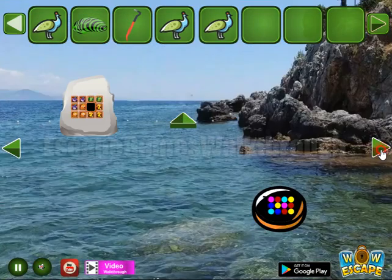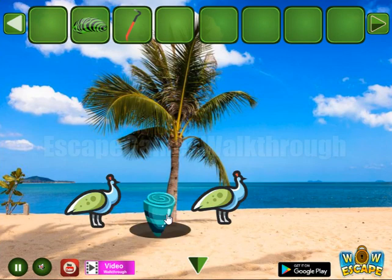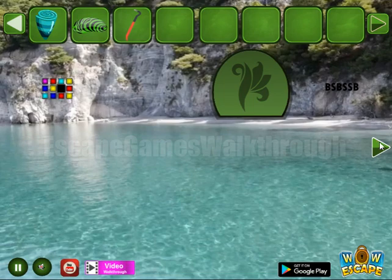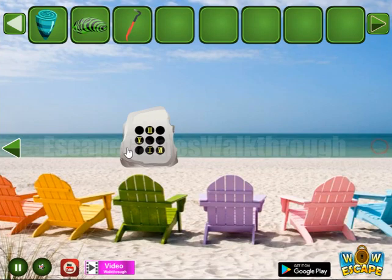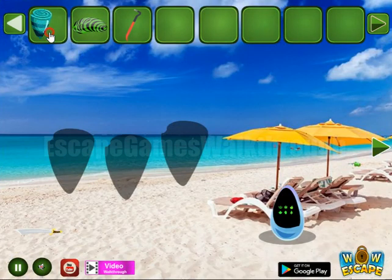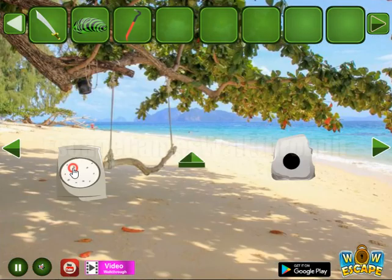Then we have three birds. To get another shell. And with this shell we can go further to the third part. Now we can't go there, so this shell is from this place. Here's the sword to take — that is used to cut the bag.